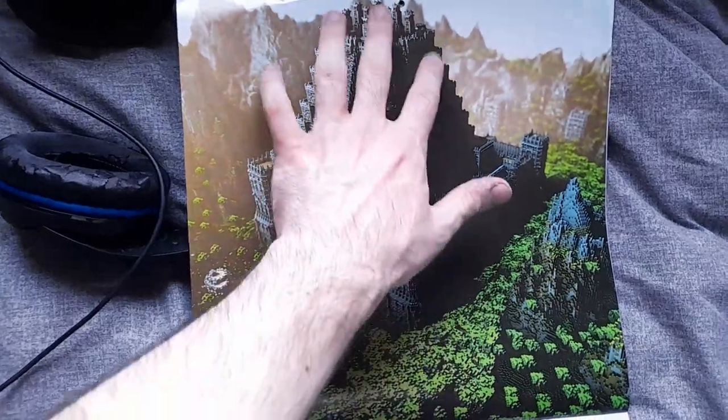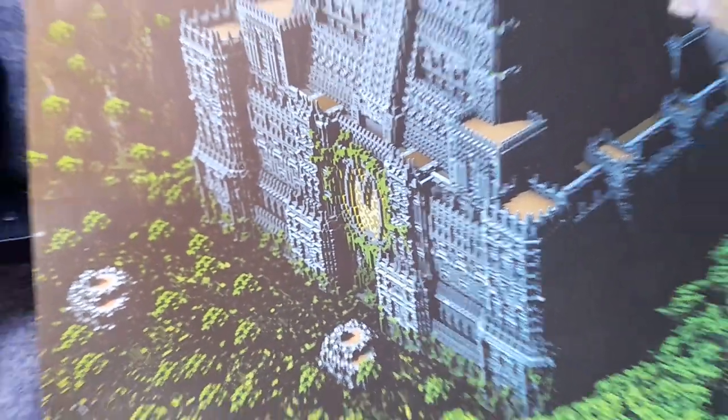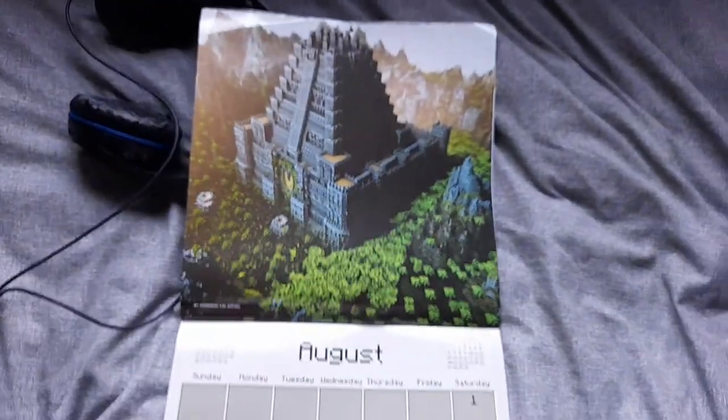Next we have an actual good Aztec building-looking kind of thing. This looks like it's got a big clock on the front, probably a sun kind of clock — pretty epic, pretty cool. Obviously August would have something as cool as that.